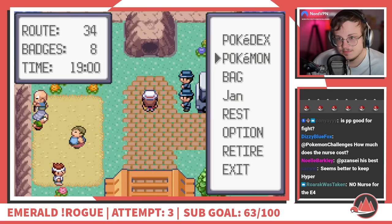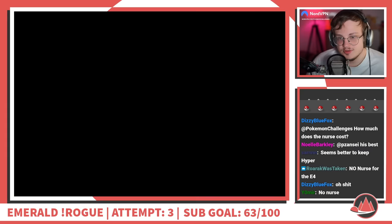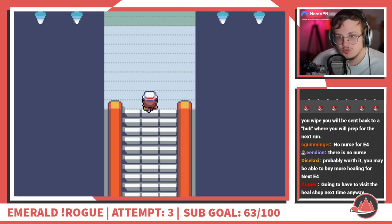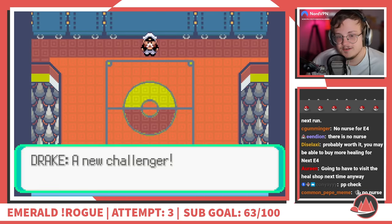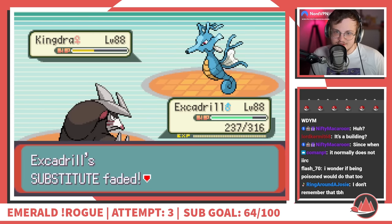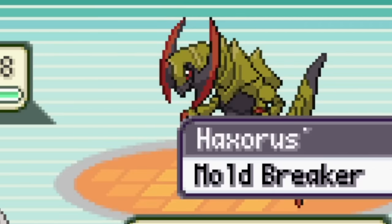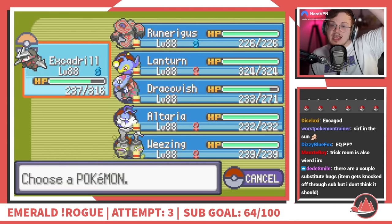It's time for the Elite Four, and that means our information advantage is gone. Now we have to be prepared for any one of them, and with Dark, Ice, Ghost, and Dragons on the table, it's hard to cover everything. Drake is first — a favorable draw since we have Steel and Fairy types to take down his Dragons. Weezing and Excadrill are nearly untouchable together, as Excadrill can resist Dragon moves and be the offense while Weezing serves as a Ground-immune switch-in. However, Haxorus's Mold Breaker nullifies Weezing's Levitate, forcing me to find another way around this fight.